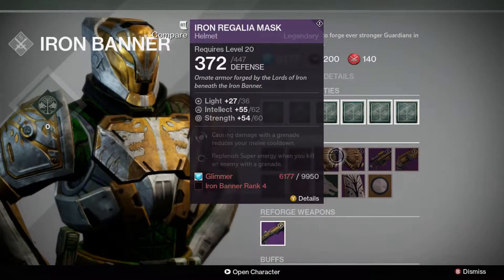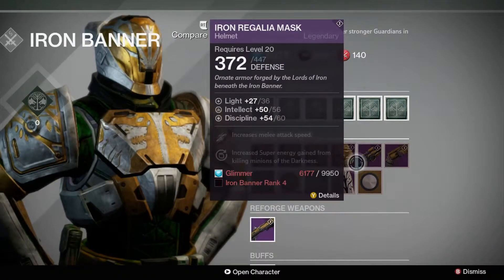It's great news for any of you looking for a helmet with 36 light, as Lord Saladin has finally brought one with him. It can be yours when you reach Iron Banner Reputation Rank 4 for the low, low price of 9,950 glimmer.